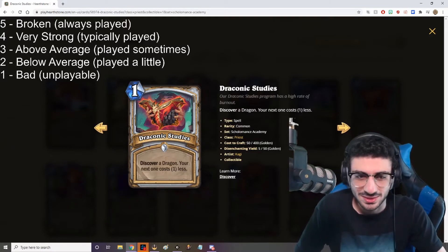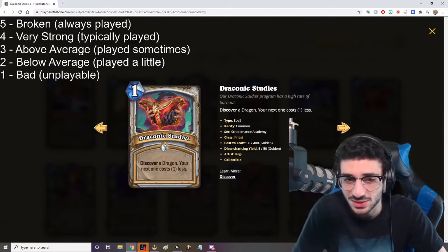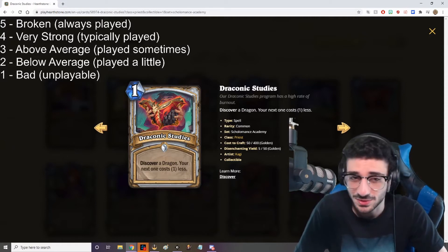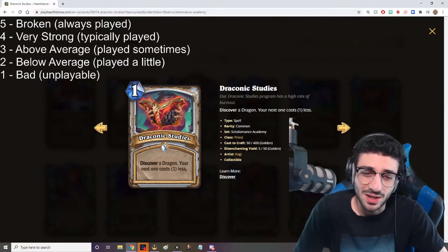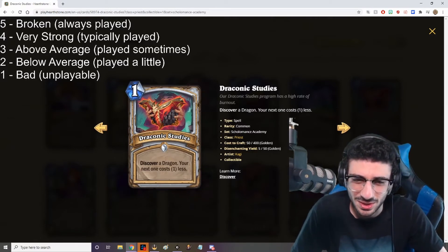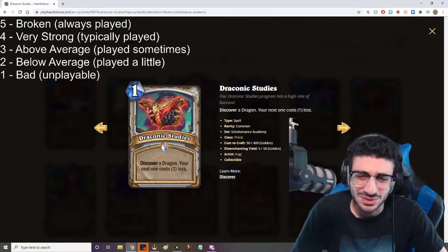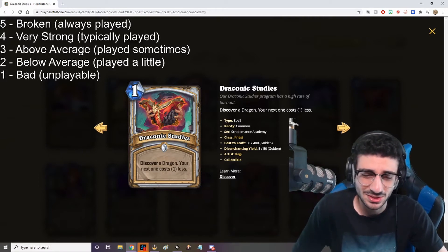Next up is Draconic Studies — 1 mana spell, discover a dragon, and your next one costs 1 less. I think this card is not as powerful as other studies we've seen. I love the art on it, but reducing the cost of your next dragon is so strong that I think this card is good overall. I don't think it's one of the best studies though — it's a little slow and I don't know if you actually need it in your deck. I'm going to give it a 3 because it is a good card overall, but it just might not be good enough.